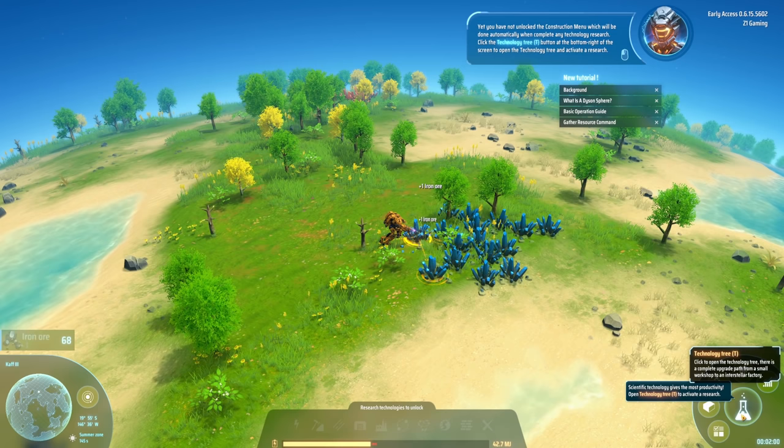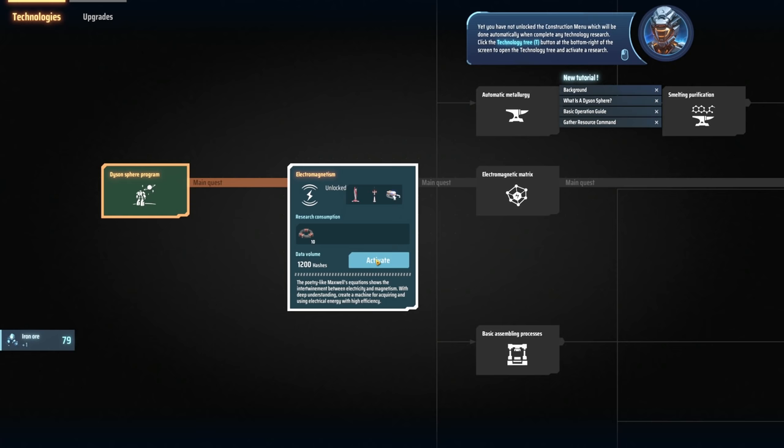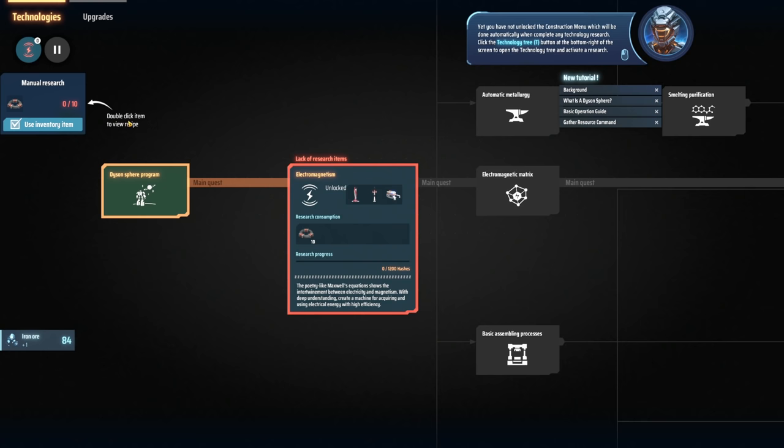Scientific technology is the most productive. Open the tech tree to activate a research. Let's go ahead and activate that one - it takes 1200 hashes. Double click item to view recipe.